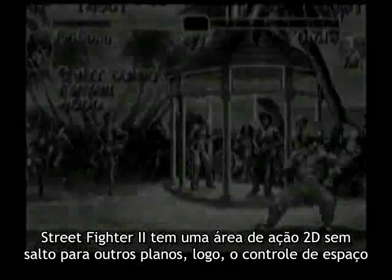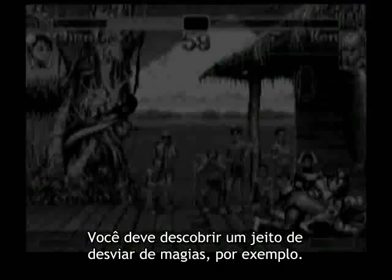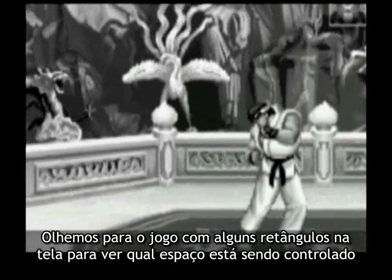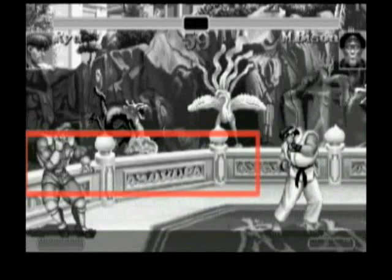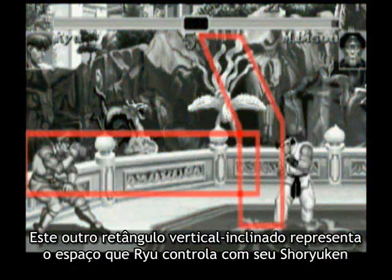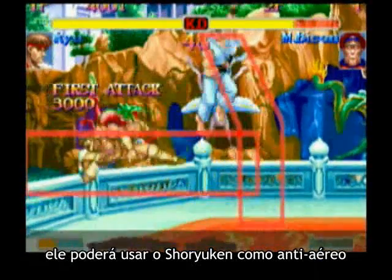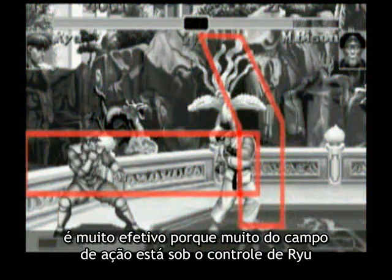Controlling space in the playfield really limits the opponent's ability to move and attack — they've got to figure out a way to get around fireballs, for example. Let's look at the game with some rectangles overlaid to see which space is being controlled. This large horizontal rectangle represents the amount of space Ryu controls with his fireball. Look at how much of the playfield it takes up — the opponent is going to have to figure out some way to get around that. This vertical slanted rectangle represents the space that Ryu controls with his dragon punch, so if you jump over one of his fireballs at the wrong time, he'll be able to dragon punch you out of the air. This is his basic gameplay, and you can see that it's very effective because so much of the playfield is under Ryu's control.